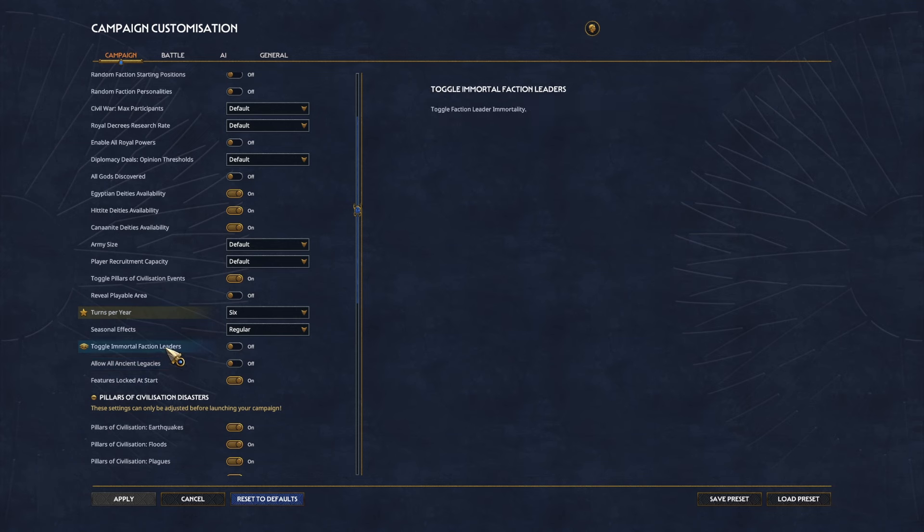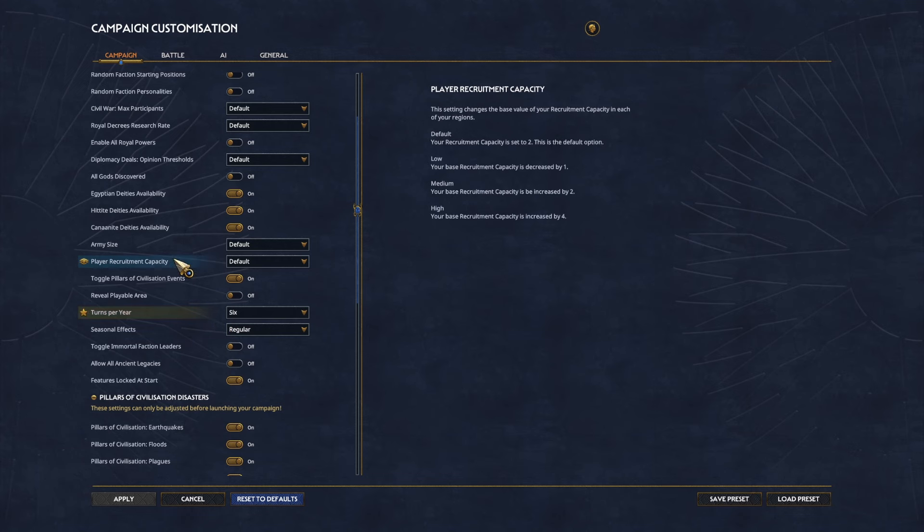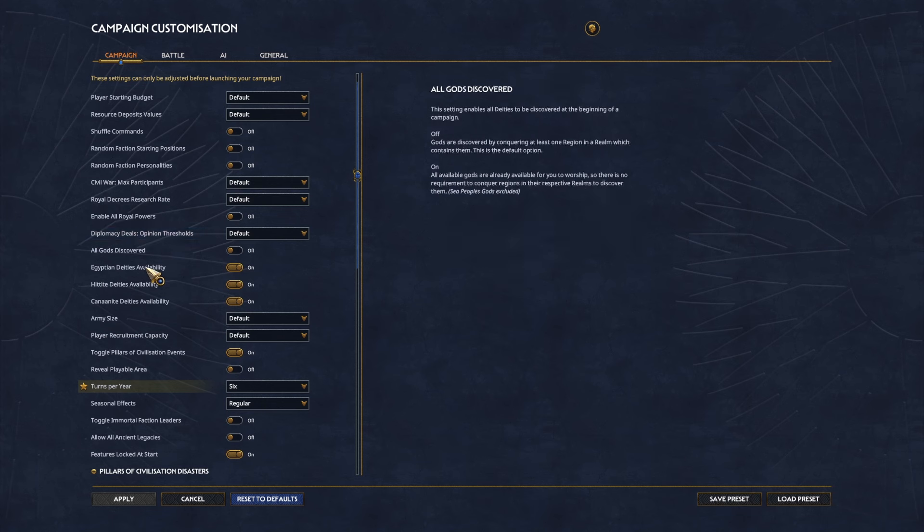If you want to have immortal leaders, you can do that. My favorite right now is going to be turns per year — I'm going to set mine to six. I don't think that every turn needs to be a month, but two months is reasonable to me. You can also change your player recruitment capacity and the size of armies. So if you're like me and you like to have a lot of characters and you're less interested in the armies themselves, you can have low armies, which will restrict you to only 10 units per army. That way you can have the entire Trojan War Gang running around together without completely collapsing your military budget.